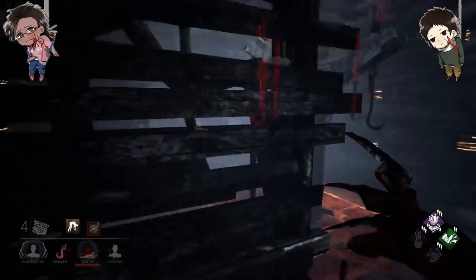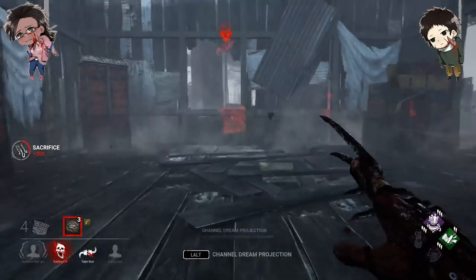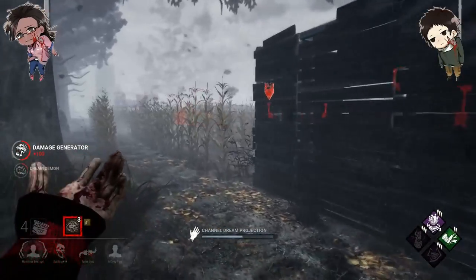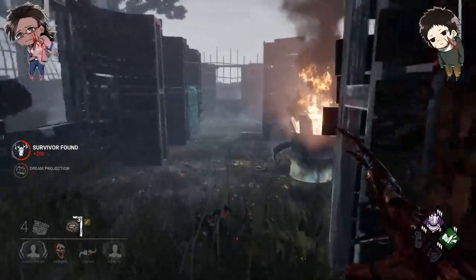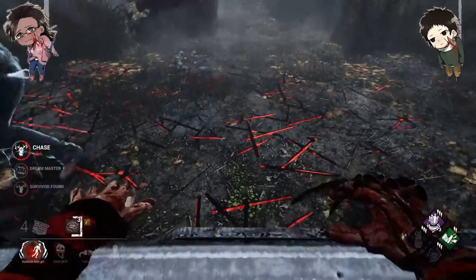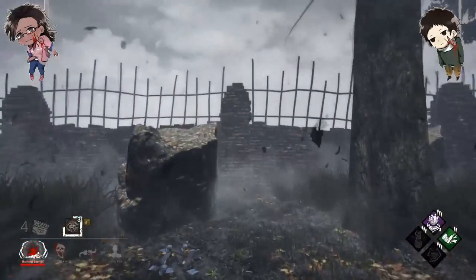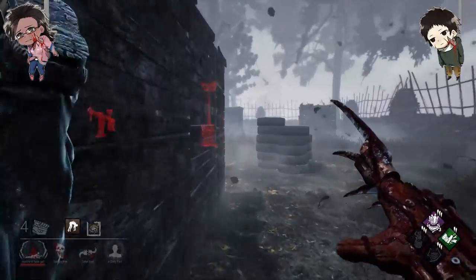For Fractured Cowshed I couldn't do anything because there were just no places to put my dream pallets. This guy DC'd — perfect. I don't even know where to go at this point. Oh hello — good guess! Oh, they're all here — get off the gen! We are not doing gens in my face. But yeah, it's a pretty fun way to play. When your fake pallets work it is a very, very good build.